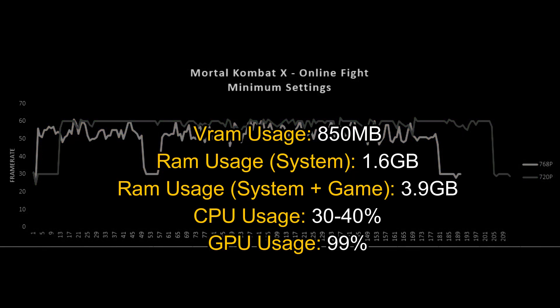Looking at resource usage with everything on the lowest settings: VRAM usage was near 1GB, RAM usage was close to 3.9GB, CPU usage was just fine, and the GPU was at its maximum and couldn't deliver more performance. You can try raising texture quality to medium — I don't expect it to drop the framerate since we have 2GB of VRAM, and it will give a little better quality on models and the ground. Keep the rest of the settings at low.